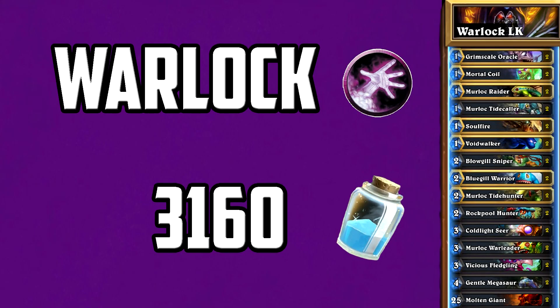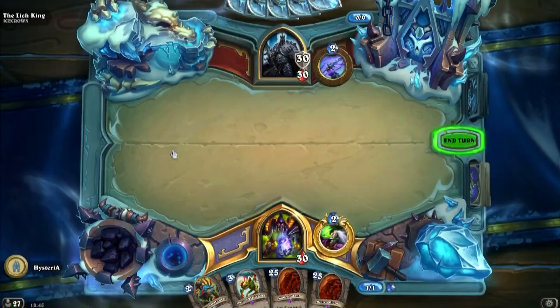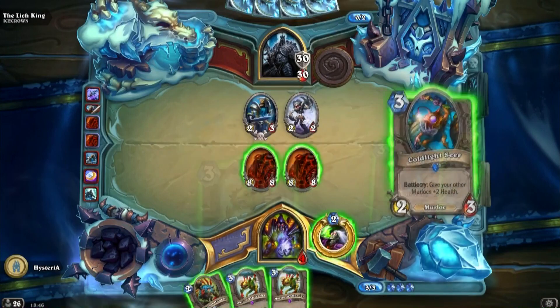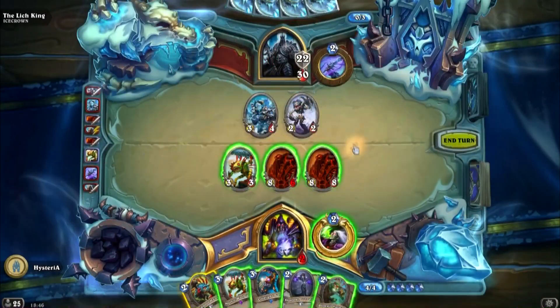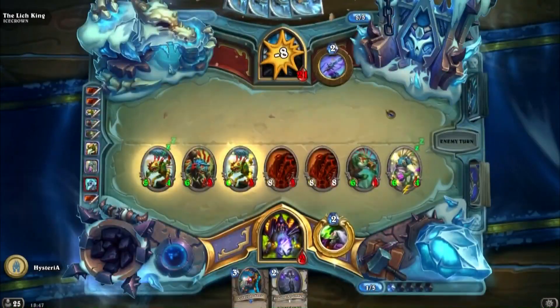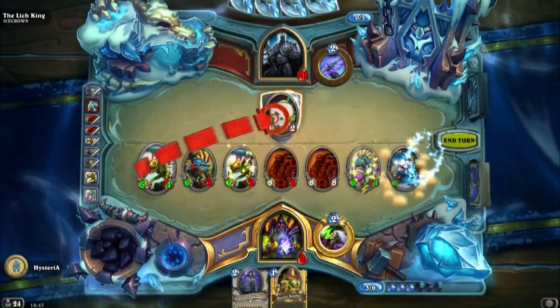The warlock deck is the most expensive deck, but it can still be quite easily done even if you don't have the molten giants. For this deck you want to drop a molten giant on turn 2 to keep the board clear and then swarm the board with murlocs. If you have a full deck with murlocs and molten giants the fight is extremely easy.